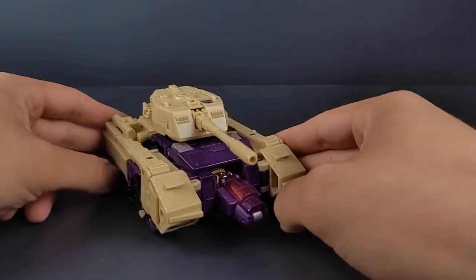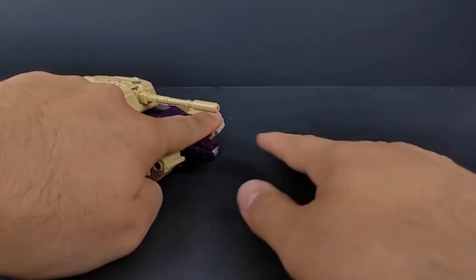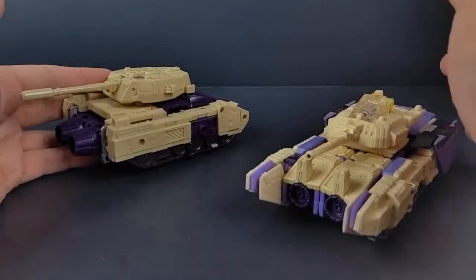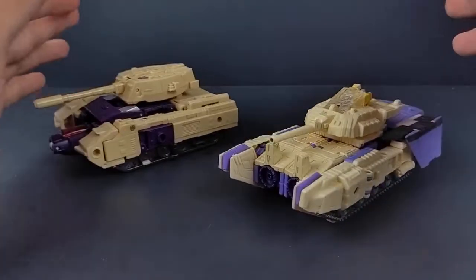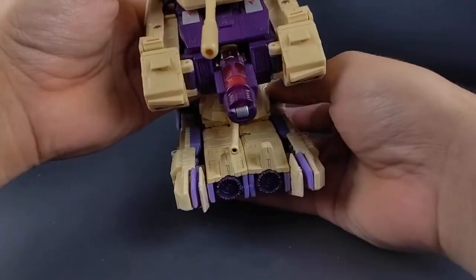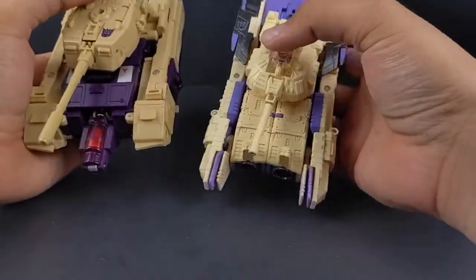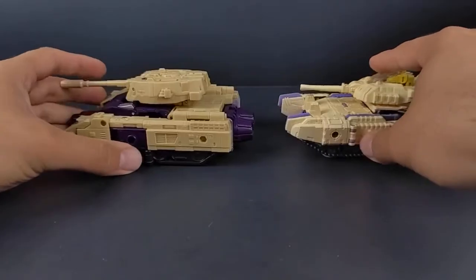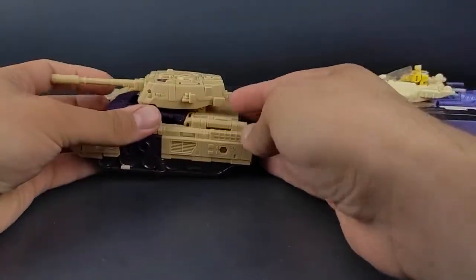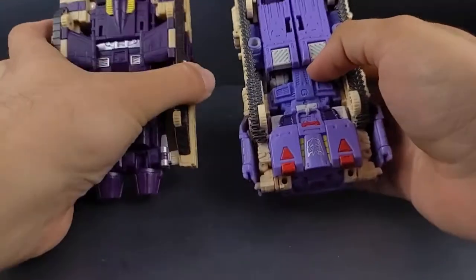He does have the cockpit sticking out a little too far. I honestly just wish they could have created a panel just to cover that up a little bit — it can still have a little bit sticking out, just like the original cartoon and toy. Showing off side by side, he is a much wider tank — not much, but still a lot more mass to him. He does feel quite heavier compared to the Titans Return. I would have loved to see gunmetal gray and lavender instead of the dark purple. If they would have gone with the lavender, I would have been much happier.